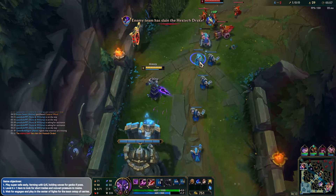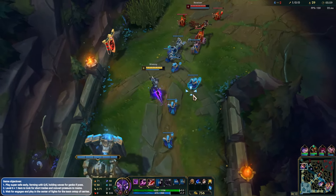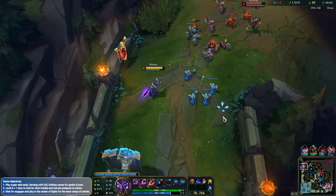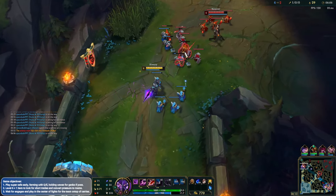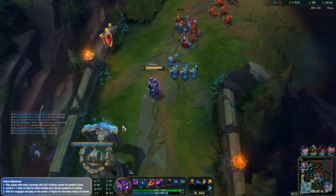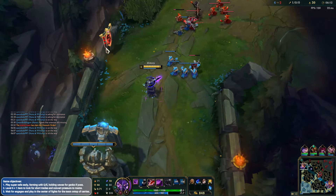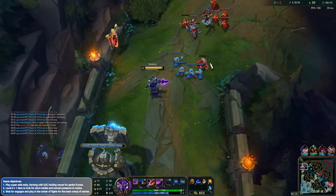Carded Drake, interesting. When she gets level 6 it's going to be even harder though - she's going to jump on top of me, get herself all stacked up, and then just all in me, I imagine. There's Nunu on the bot side - he's going to be able to drift around the corner but they're a little bit too far on the tower for him to do anything.